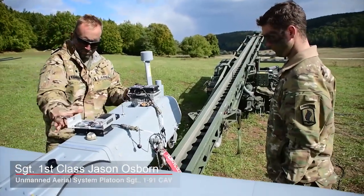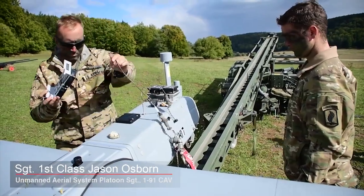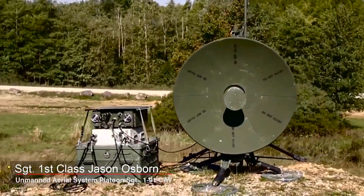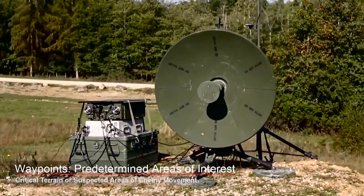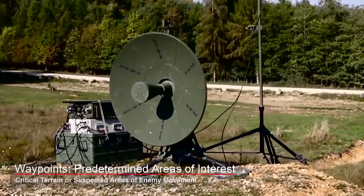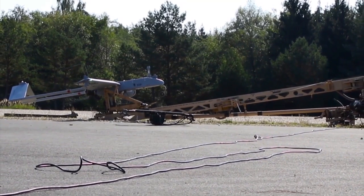It's a catapult system that propels the Shadow 200. It launches the aircraft off. Once the aircraft is in the air, it automatically starts to fly — that's controlled from a ground control station. They pre-program waypoints. It'll hit about 8 Gs.